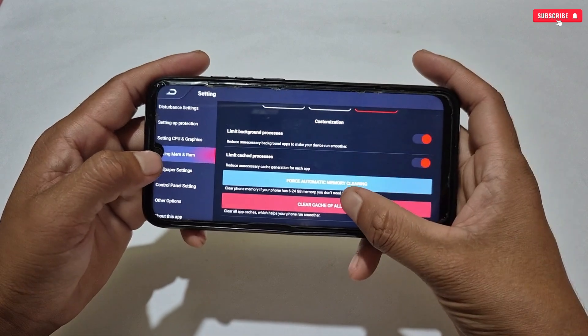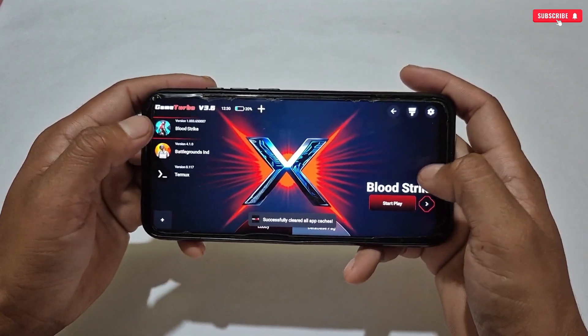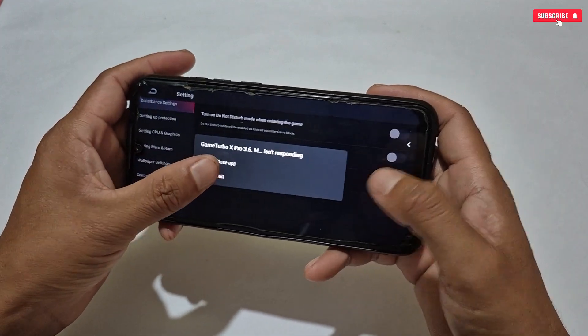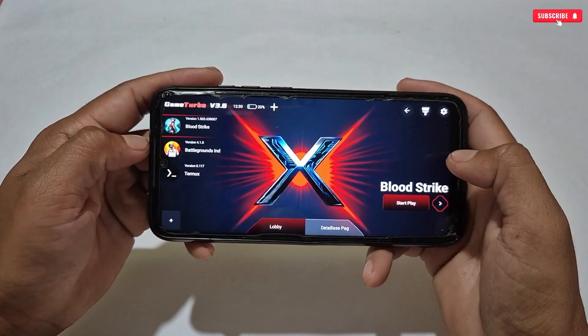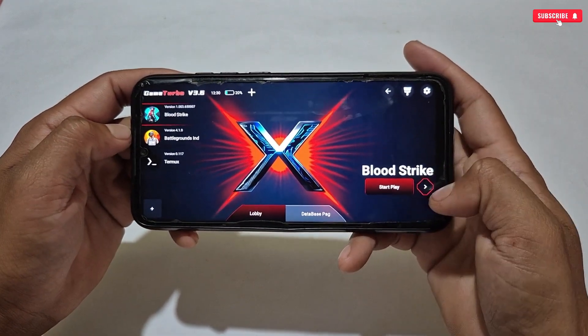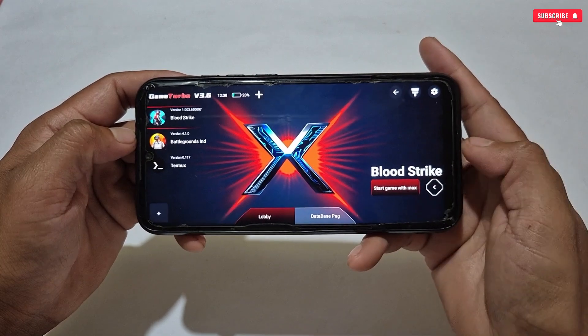It seems it got stuck for a while — it may be clearing the app cache or stopping background apps — but now it's working again. If you also get stuck like this, don't worry, it's a small bug. We have applied all the tweaks. Back on the dashboard, there is one more tweak — the star play button — where you can start your game with maximum performance.